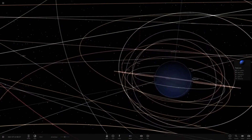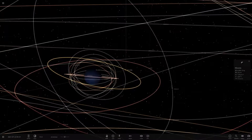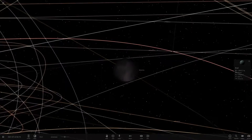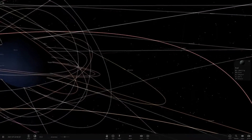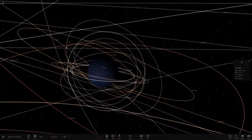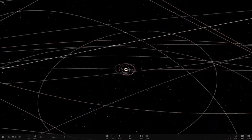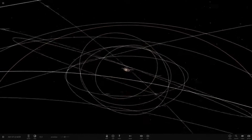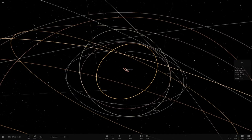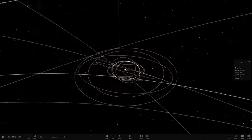We've got moons like Juliet and Puck. The main five moons are named after characters from Shakespeare's play The Tempest. I believe they've run out of names from that play, so some of these moons aren't named after characters from it. Then we've got some further ones out here called Francisco, Stephano - I don't even know all of them. Some are quite a fair distance away.